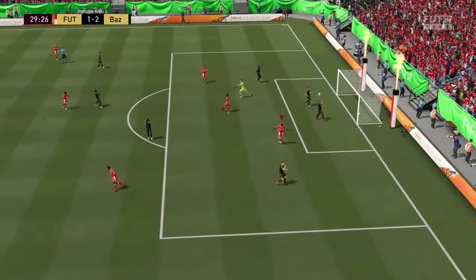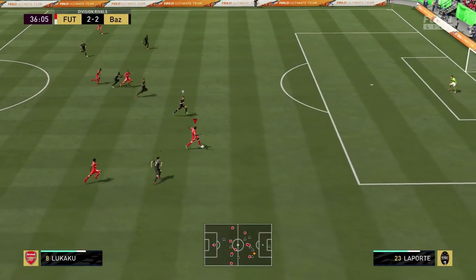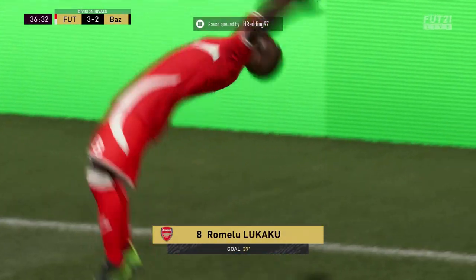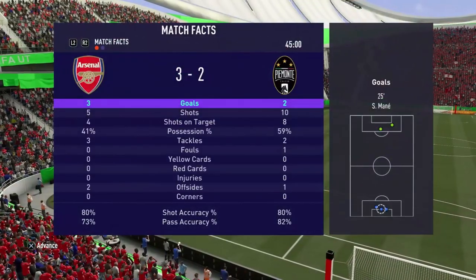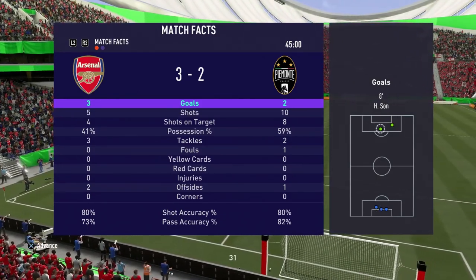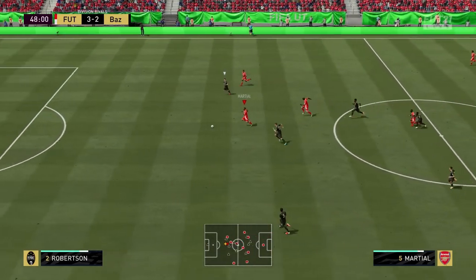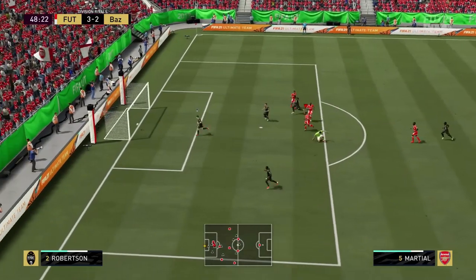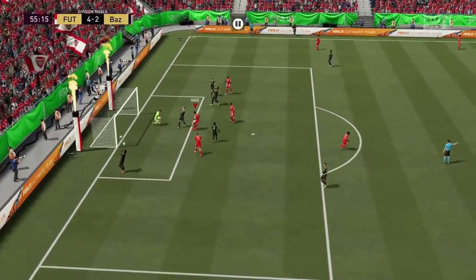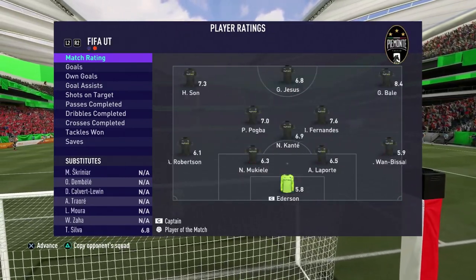Lukaku beats his man and gets the shot away — there is the equalizer. Then a ball rolls through, we go for the finesse and it ends up in the back of the net. We're now 3-2 up at half time. My opponent was dominating early on but a formation change got us back into the game. Second half: a great ball from Lukaku sets up Martial with a chip to extend the lead. Then a touch into the box for another goal — two goals and two assists for Lukaku in this fixture.